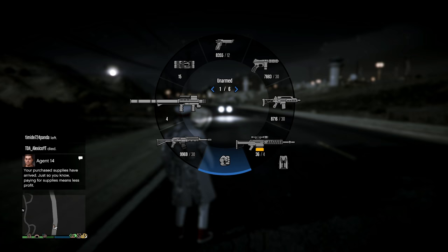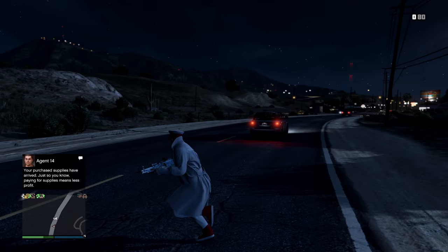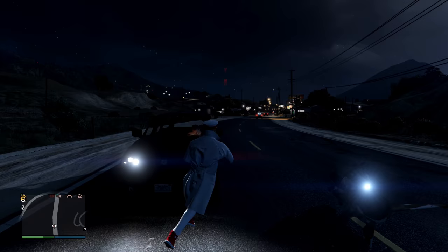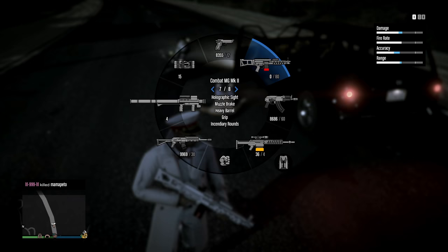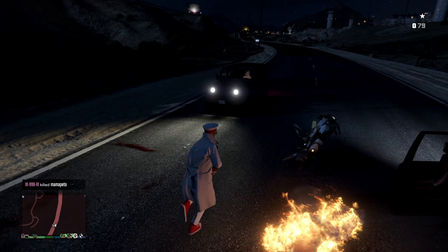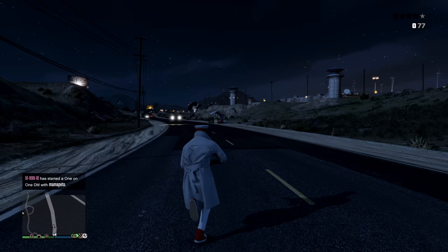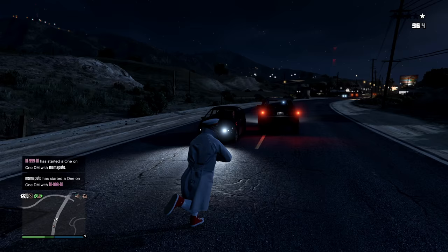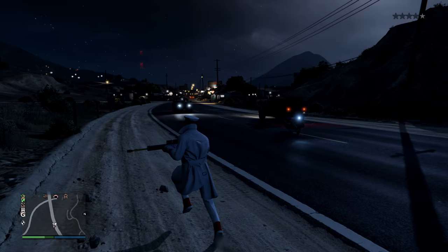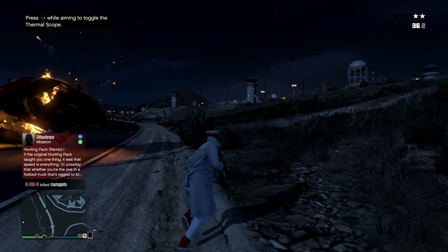Let's go test this gun out, starting with our combat MG. Let's get some NPCs — it's pretty cool, just one shot. Now let's test our heavy sniper with explosive ammo — one of my favorites. Once you shoot someone or a vehicle, it will explode. See that car? Just one shot and it's exploded. One shot, one kill — pretty cool guys.